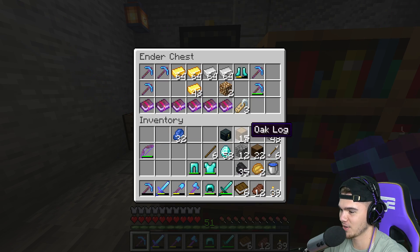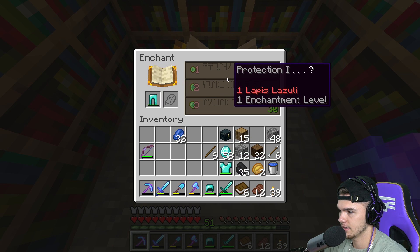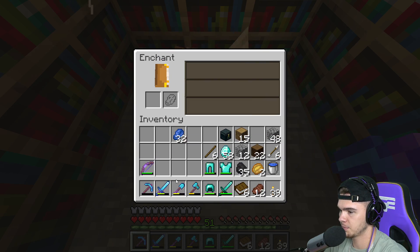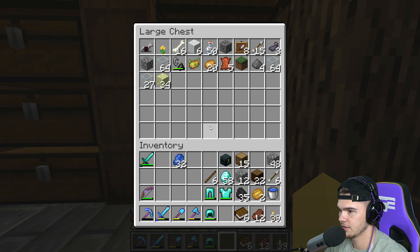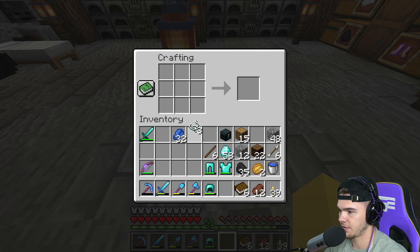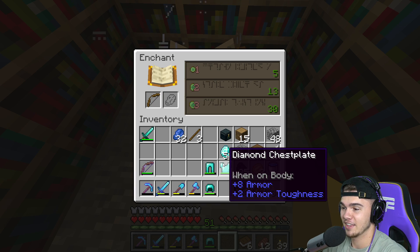Let's keep going. More books - Efficiency 4, that's not bad. Bane of Arthropods, that's terrible. We should probably have a bow too because whenever this bow runs out we're going to want an extra. Let's see - I think we have string, four pieces. We only need three. Let's see if I remember how to make a bow.